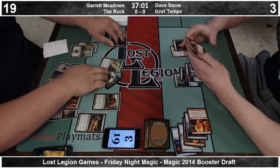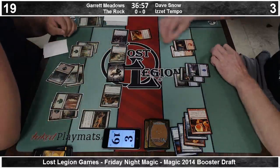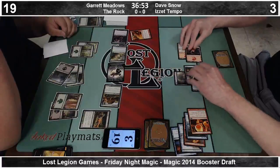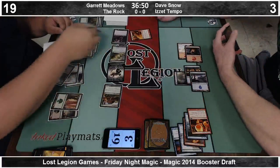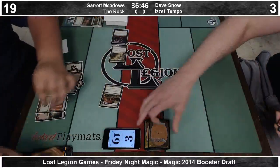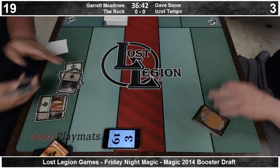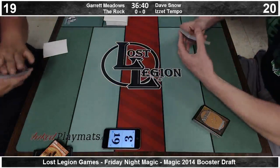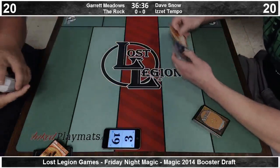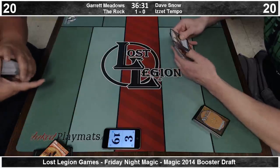There we see a Rootwalla — not of the Basking variety. Garrett's going to serve in with everybody. We'll see a Chandra's Outrage. We're going to try and fog the 4-2. Garrett makes the correct play and we move on to game two. It'll be interesting to see if Dave can muster a better game when he draws more than two lands for the first ten turns. To be fair, Garrett's deck is pretty strong as well.